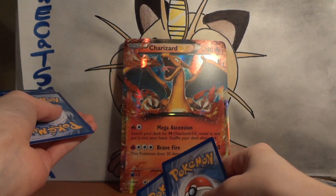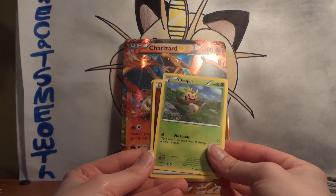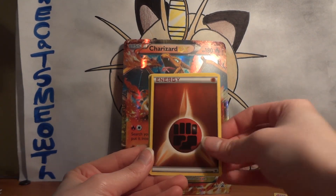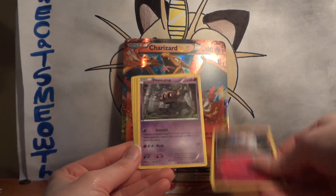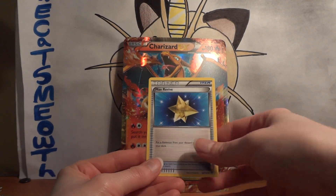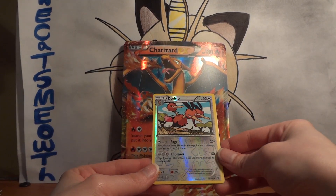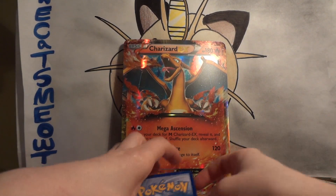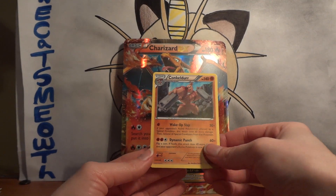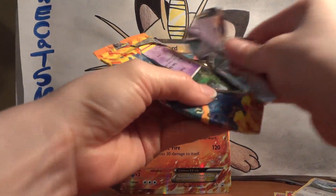I'm probably gonna be doing a code sale video after all the Flash Fire stuff dies down — probably everything's just gonna be 25 cents except for the new stuff. Cards pulled: Chespin, Swirlix, Phantump, Lilligant, Professor's Letter, Lunatone, and a Max Revive. My Reverse is Dodrio. My Rare is Conkeldurr. So that means there's gotta be an Ultra Rare in one of these — gotta make up for those terrible non-Holo Rare packs.